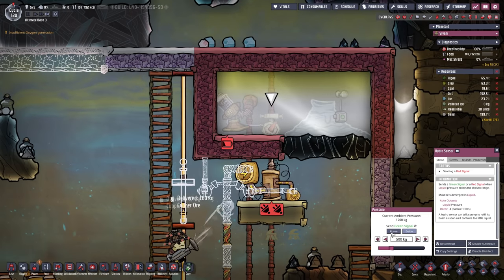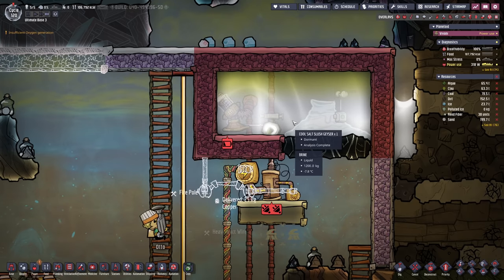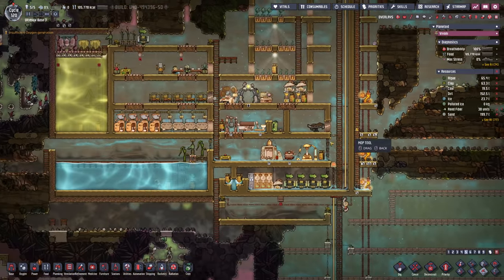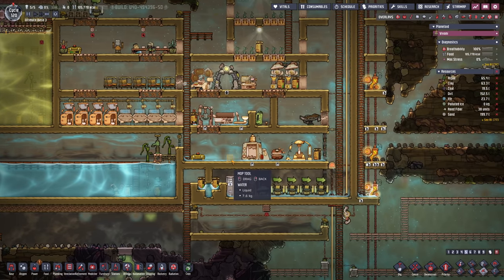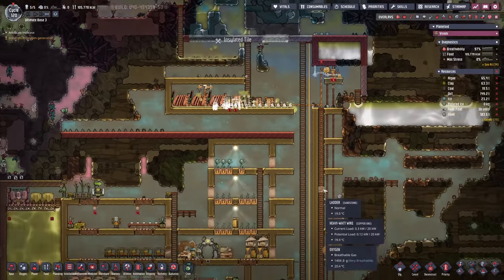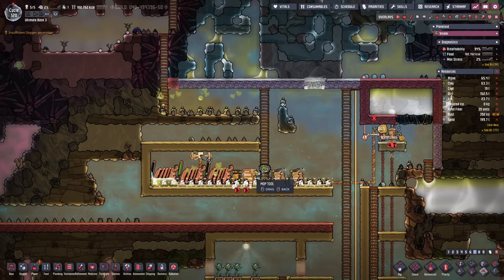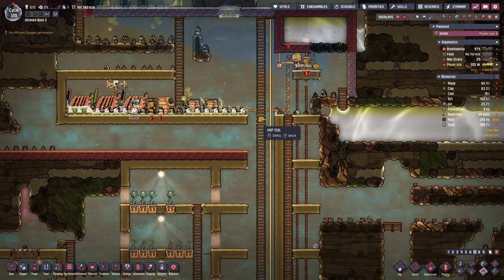At this point I'm gonna set the hydro sensor to send a green signal if it detects more than 500 kilograms of liquid. I made this barrier here so nothing can happen to my water, however I still kind of want to be quick in preventing anything worse from happening. As long as we don't accumulate too much stuff here — actually it is accumulating. We'll fix that in no time. Okay, it took me a while but we cleaned everything up. We just have to get rid of the polluted water bottles now.